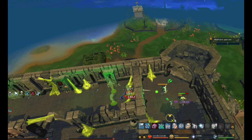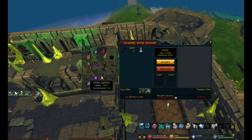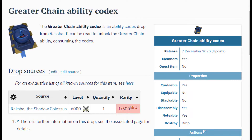We got them leveled up and even donated some gear to help them get kitted. In this episode we're going to be teaching our friends how to PVM while continuing to go for our next upgrade, the Greater Chain Ability Codex.